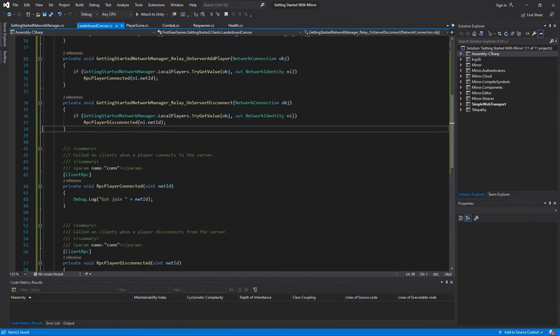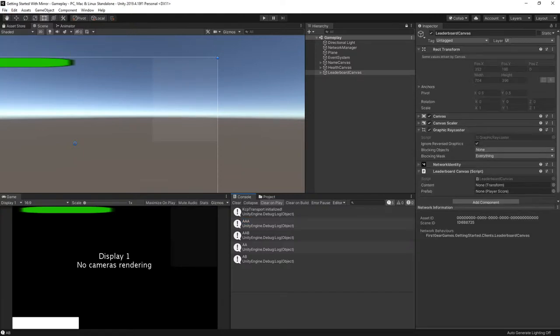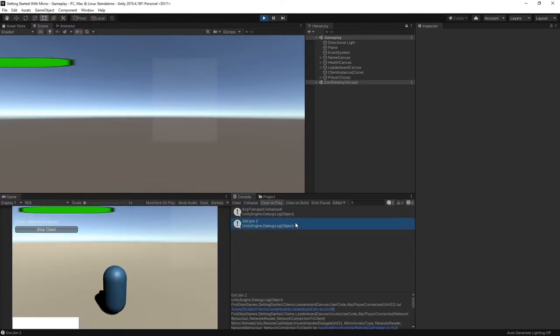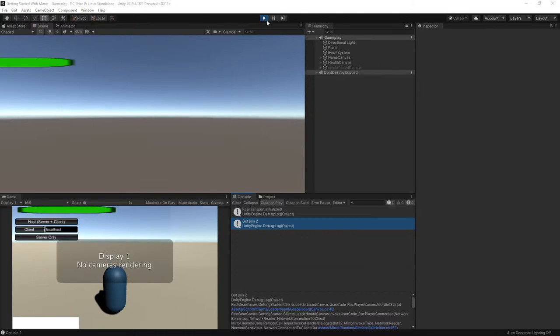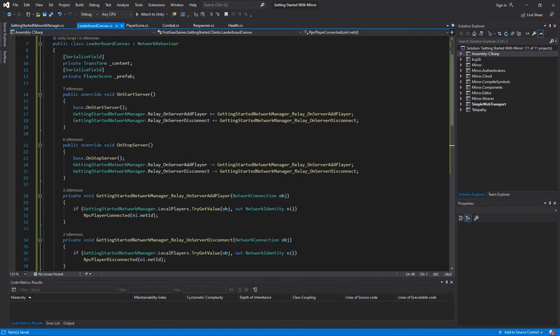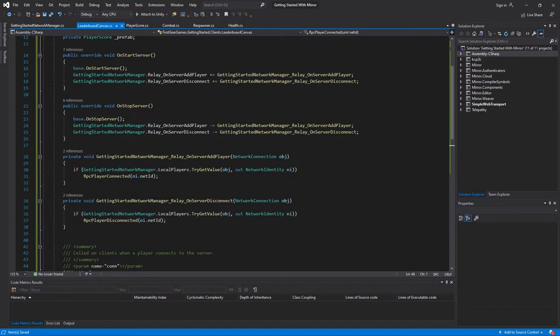Now I'm going to test the client side — I need a new build because I'll run the build as a server and connect the editor as a client. We got the join message for net ID 2, which means it does indeed exist — otherwise it'd be zero. The net ID is being passed over properly. Now there's one other thing: late joiners also need these values, because currently you only get the RPC if you are a new joiner.